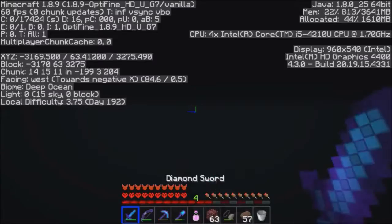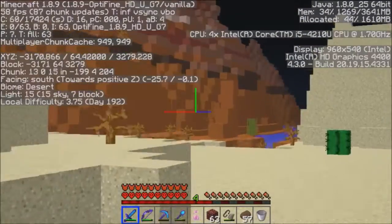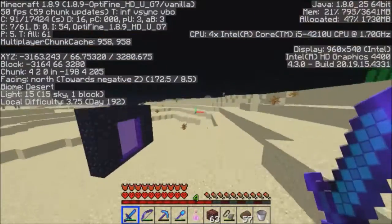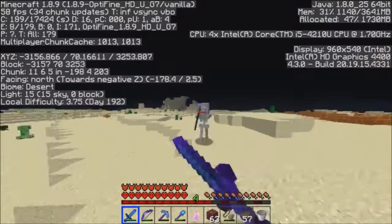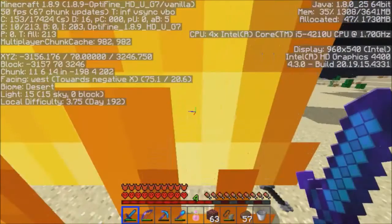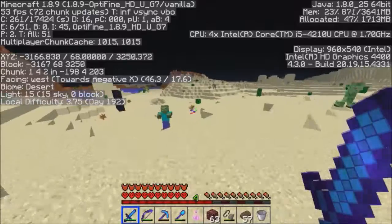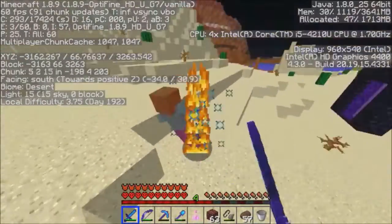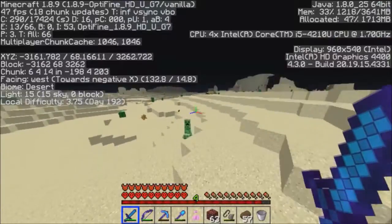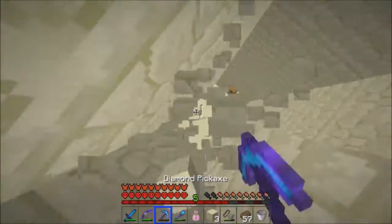We're in another desert — there's the mesa! It worked, we are in the right spot. And there's a temple — I honestly wasn't expecting that. Wow, this is really good. Moment of truth.